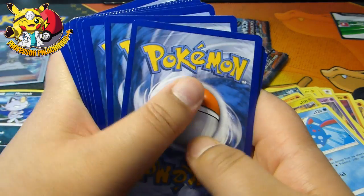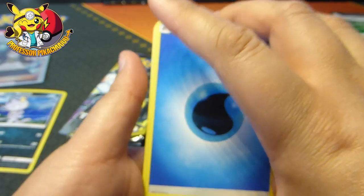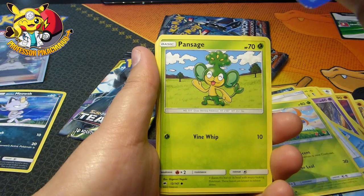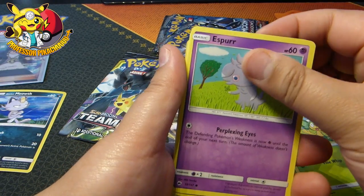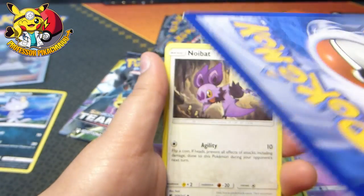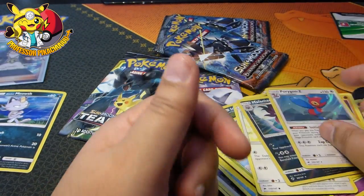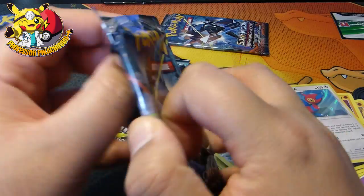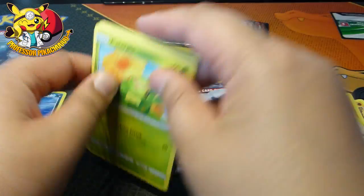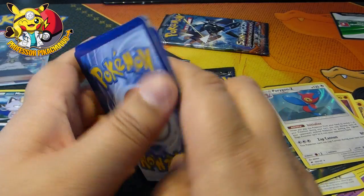Look at that one, guys. They've been really bad at cutting packs recently — you've probably seen a few of my videos, go back and have a look. Look at that, guys. Imagine, just imagine, that was your Rainbow Rare Charizard. How raging would you be if you finally managed to get your Rainbow Rare Charizard and it came out like that? I think I would have something to say to Pokémon.